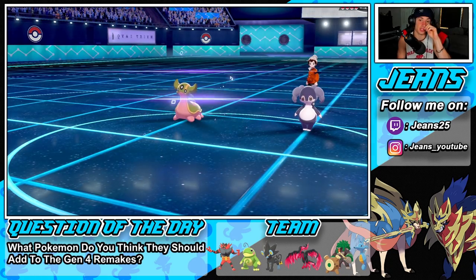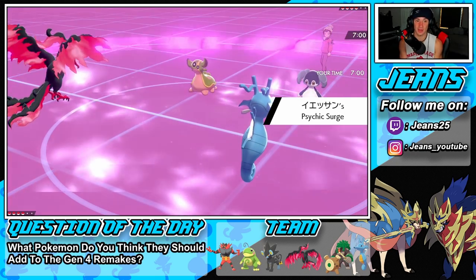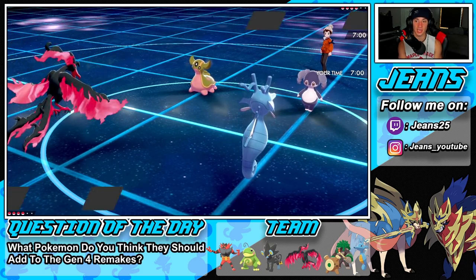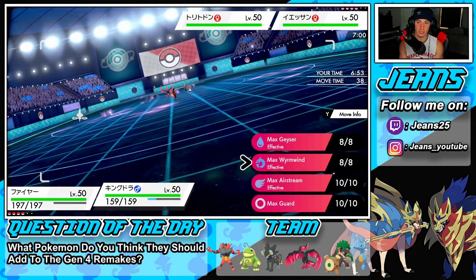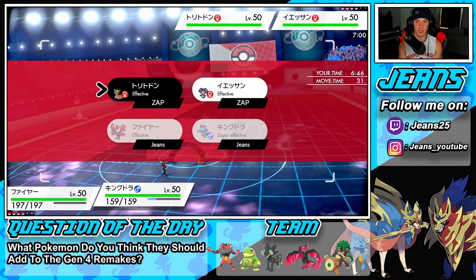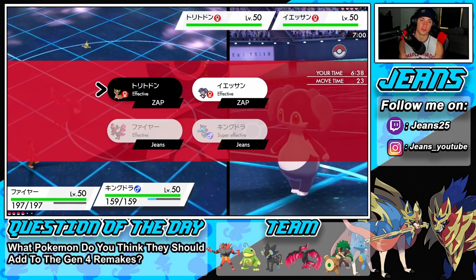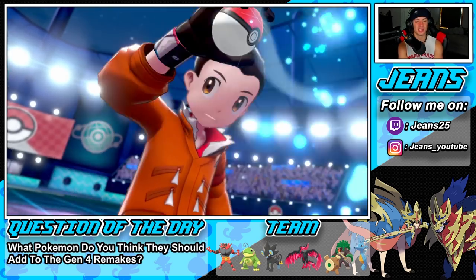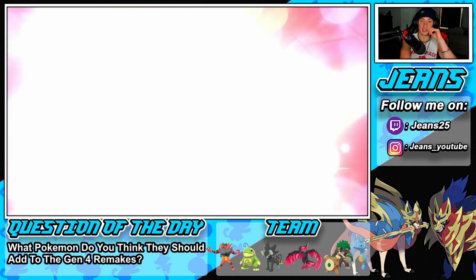He leads those two — I'm totally fine with this. I've got Choice Specs Moltres, so I'm going to drop a Fiery Wrath for big damage on that slot, then maybe get off an Airstream. He predicted me going for the rain combo — I went half and half — and he's not swapping out the Indeedee, which really works in our favor.